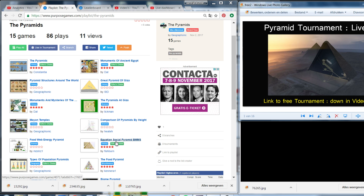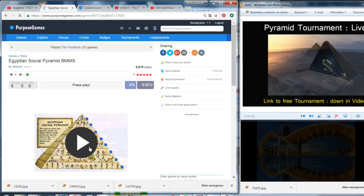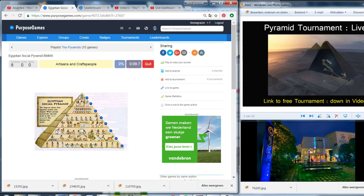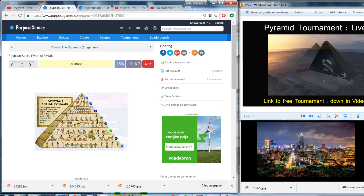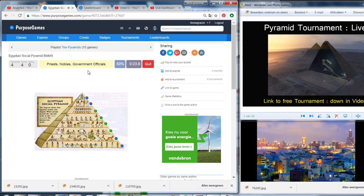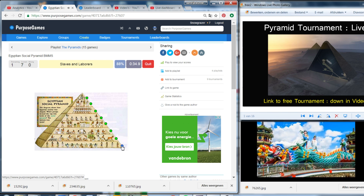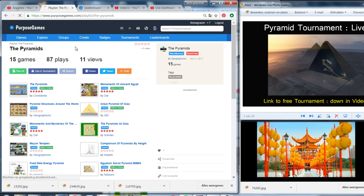Let's play this game — Egyptian social pyramids. You have to recognize which layer of the pyramid each group belongs to. The artisans and craftspeople. Scribes. Military — of course very high, because the pharaoh needs protection. Merchants — good for the economy. Priests, nobles, and government officials — of course very high in the pyramid. The pharaoh — of course in the top layer. Farmers. Slaves and laborers — the lowest. Finished on 4%!